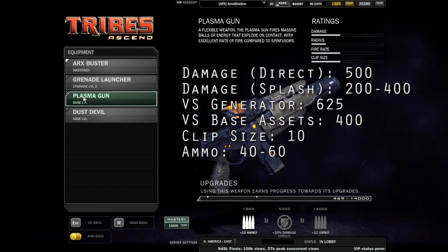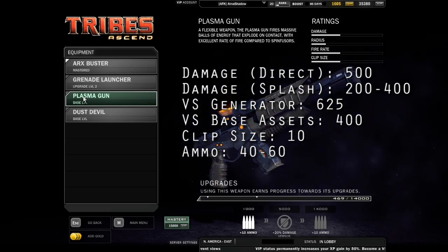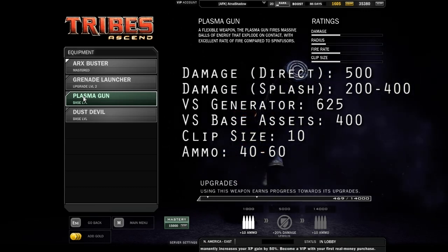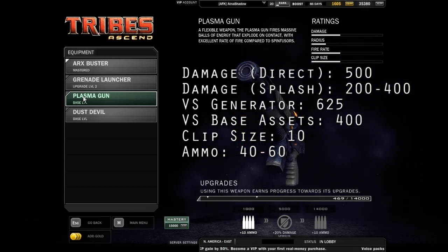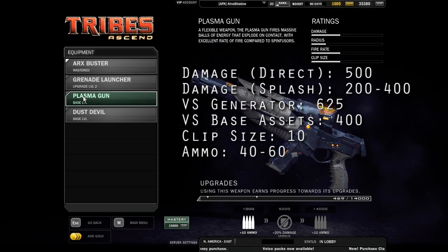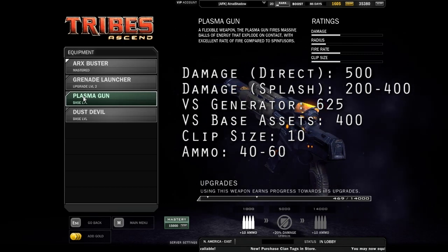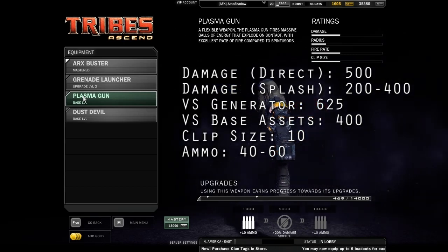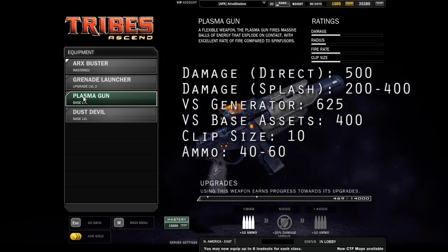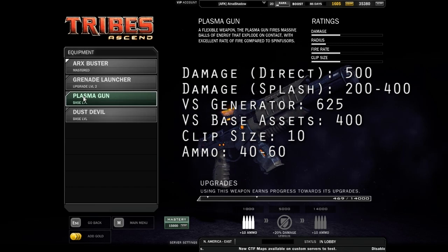What also makes this weapon controversial is it's really bad at doing what the Raider is quite good at, which is disrupting defensives. The blast radius is pretty small, especially compared to the Arx, the Dust Devil, and the Grenade Launcher. But it's really good at just deathmatch DMing people. It's a bit controversial also because it makes it step on the toes of the Soldier — arguably it's better than a spin fuser if you're a really good shot, because it's easier to get those good shots with it, and you have much better secondary weapon options for overall dueling capability.